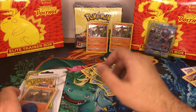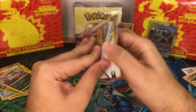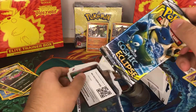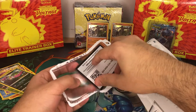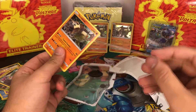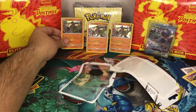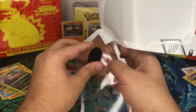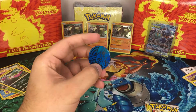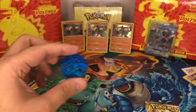Not doing too well today in terms of getting any character cards or holos, but we've got one pack left so I've got hope. Even if we don't get anything it doesn't matter because it's still good fun opening these packs. I've got three Terrakions now - I don't actually own any Terrakions. Oh, I forgot to show the coin - it's a Lucario, it looks really cool. So we've got three Lucario coins, I'm actually starting to build up quite a collection of coins.